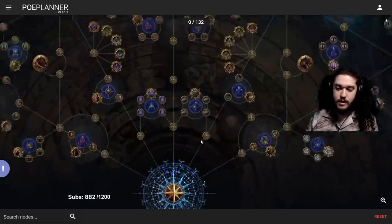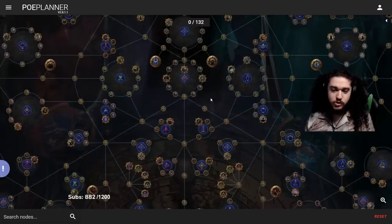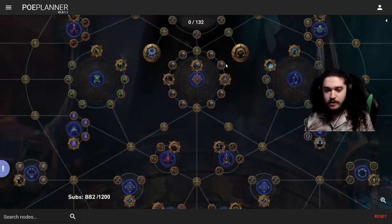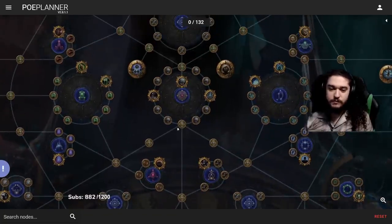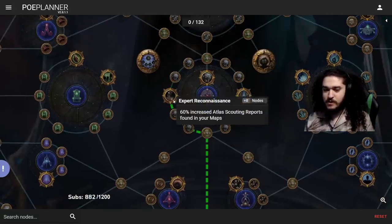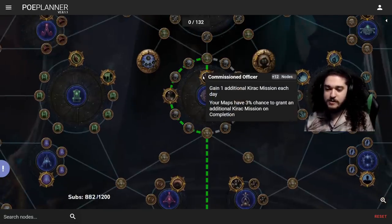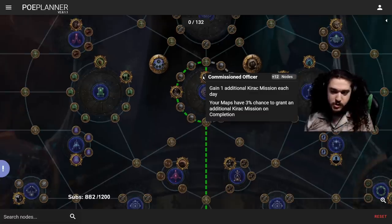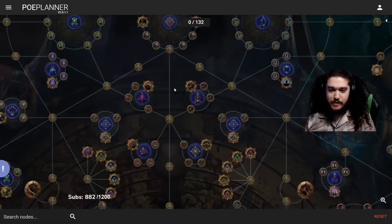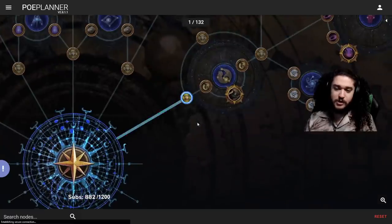Before I get started, I was watching CrouchingTuna and he was talking about how this middle area of the atlas is potentially not a trap but not very efficient nodes. I kind of agree that unless you're maybe SSF it's not really worth getting into this middle wheel. I do like the three percent chance to get a Kirak mission, which he likes as well, but I really dislike pathing straight down the middle — though I'm still going to do it anyway.